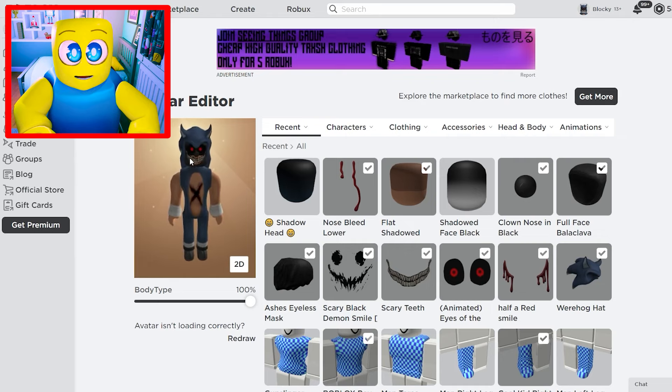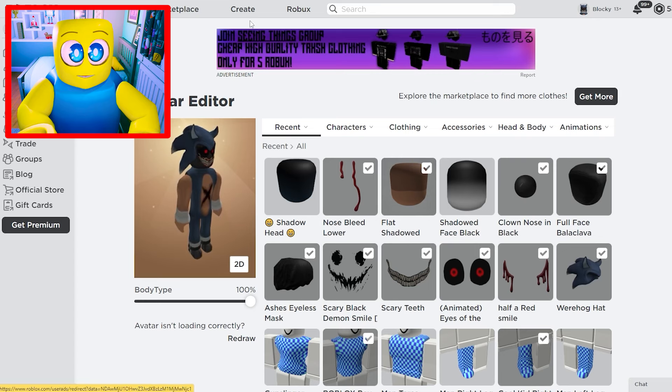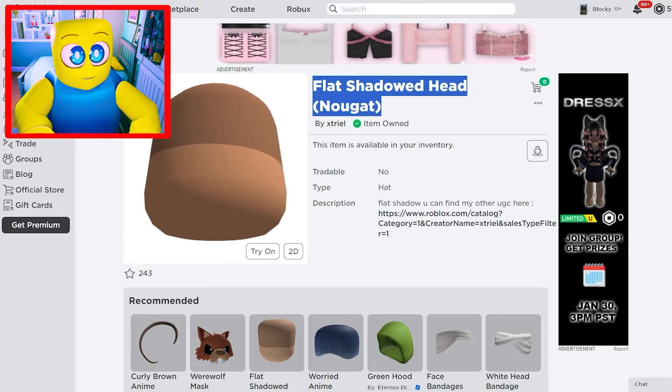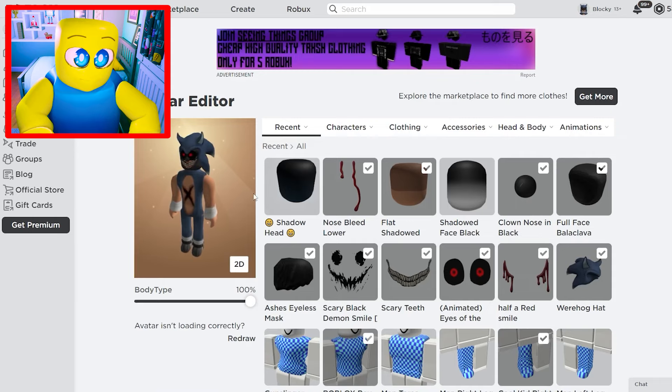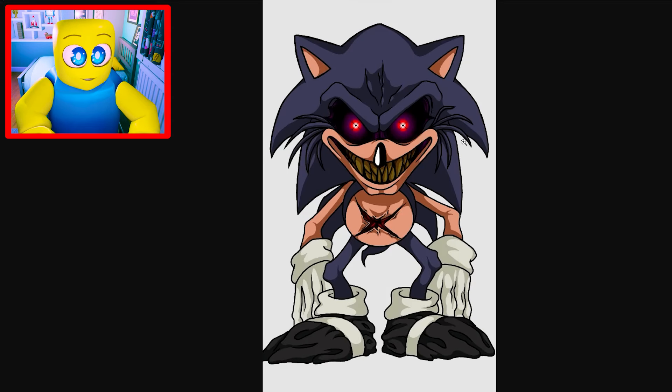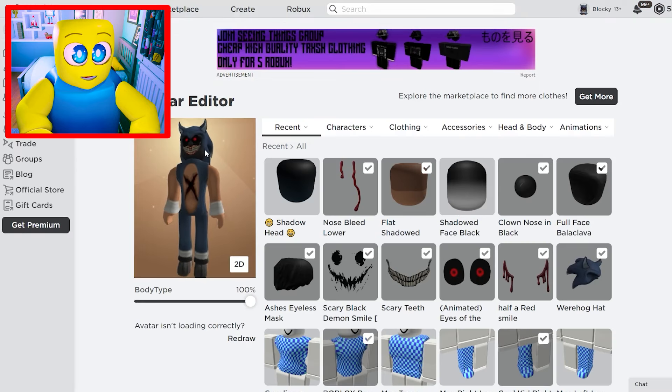I don't like the white part showing around the head, so we're going back to use the flat shadowed head by Nalgat. This gives Sonic a much more realistic-looking face. The mouth still looks normal — just like in the original Sonic reference — which is perfect.